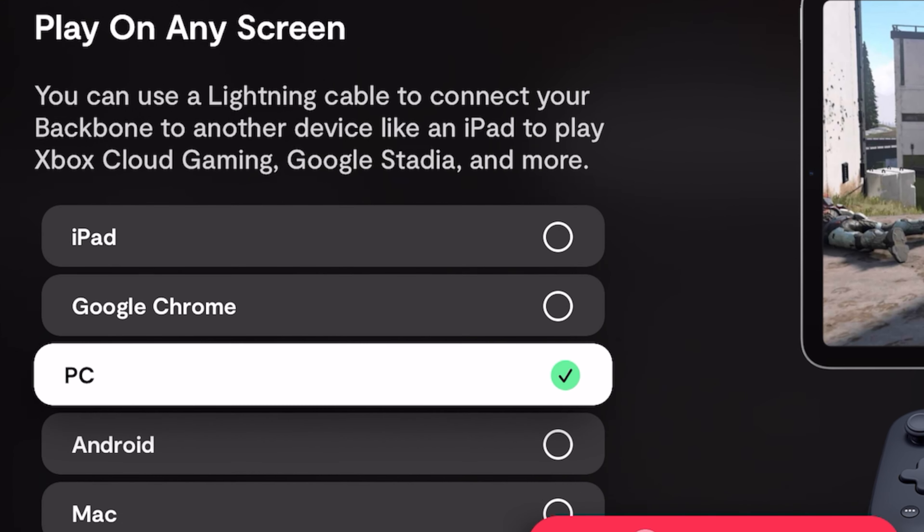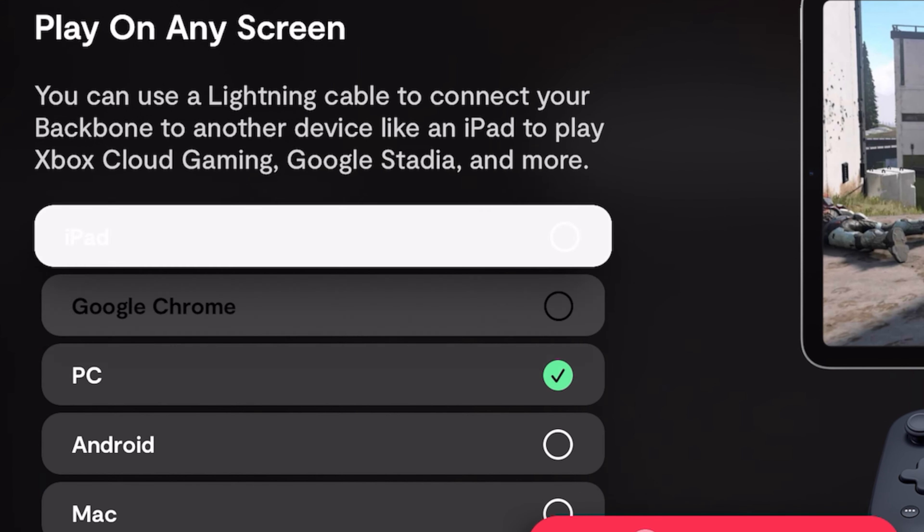If you want a good controller, get the Backbone One. Not only is it good — it stretches out for iPhone Max and up. I'll tell you all the pros: it's comfortable, there are two ports, no scratchiness, and the buttons feel good. I wish it had more clickiness but it's very comfortable playing with the phone inside it.